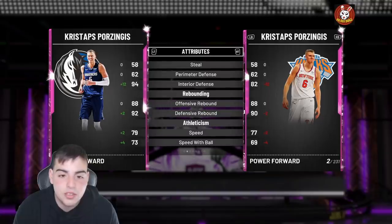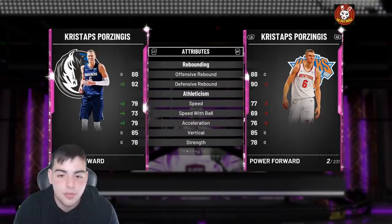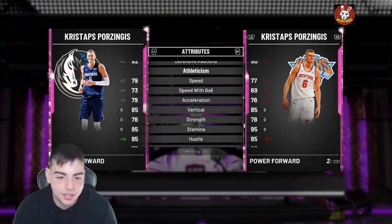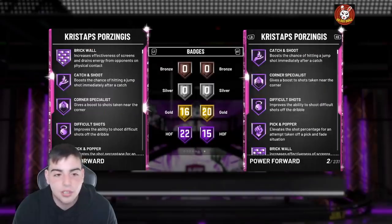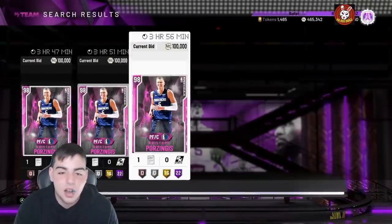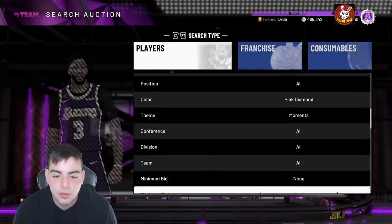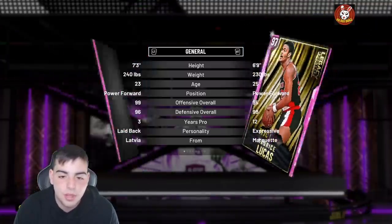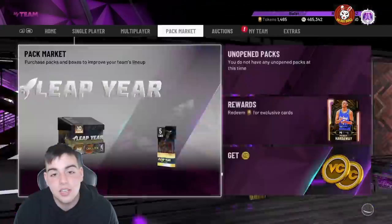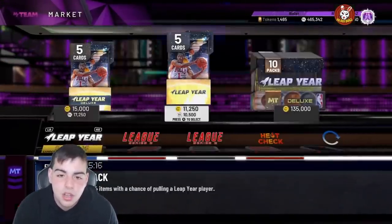Pretty much the same exact card in my opinion — a little bit faster. Literally the only thing that's different is the rebounding by plus two and the speed. It's nothing different, bro — this is the same card. He has a couple extra Hall of Fame badges, but are you really gonna spend the extra money right now? I don't know if it's worth it. His Diamond probably played very similar too. He does have better defense by plus four, but it's really the same card — they're just trying to make you pop packs. If you're going to spend VC on these packs, I think you're crazy.